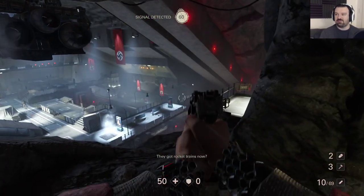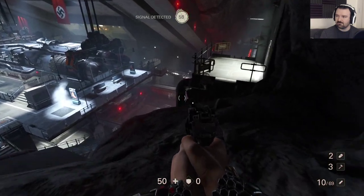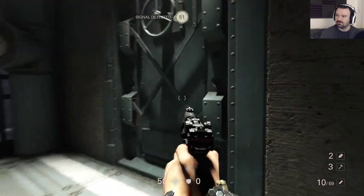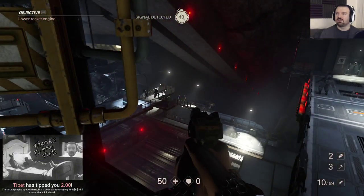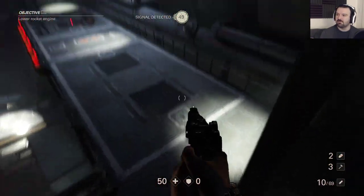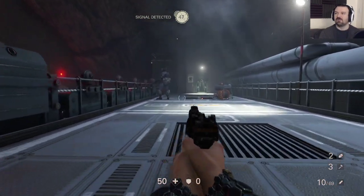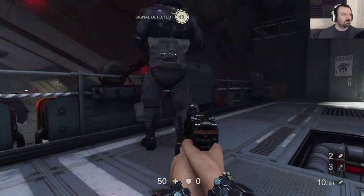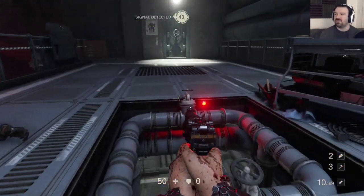Surprise, surprise! Lower the rocket engine. Stealth, let's do this. Get him right up the butt — well, not much of the butt there. I need to get him in the leg, though.